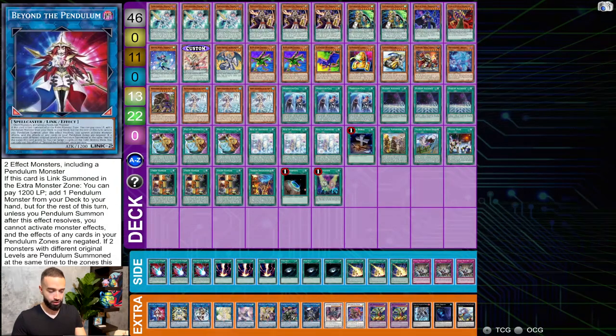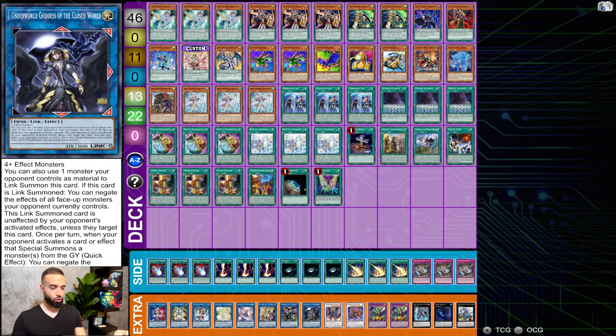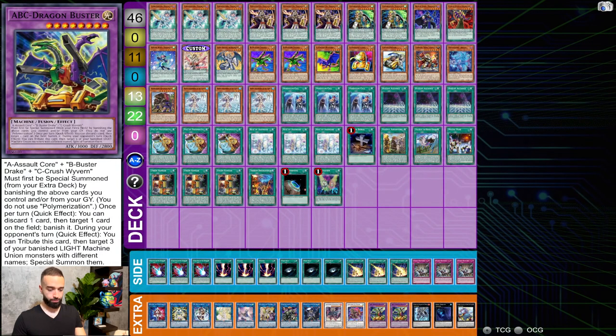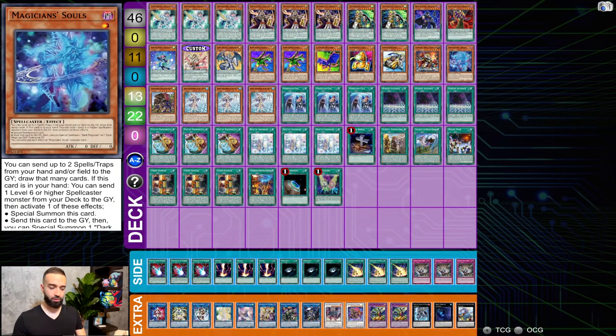Extra deck: one Beyond the Pendulum, one Pondscape Gadget, one Masquerader, one Celine, one Apollousa, one Access Code, one Saryuja, one Underworld Goddess, one Ignister, one Baron in the Floor, double ABC Dragon Buster, one Dugares, one Dweller, one Baguska. You could throw in a Time Star to search Souls, but you don't go to it often enough — so you could just cut Souls for a clean 45. Everything is so good it's hard to cut, but you can also cut Prosperity and play more Souls.